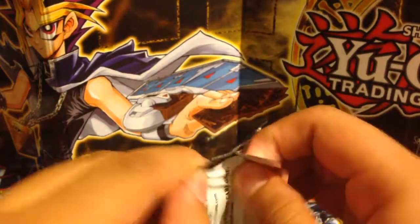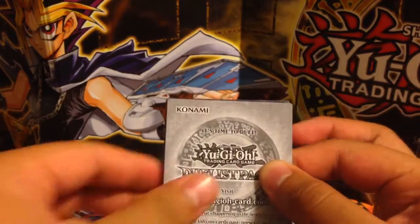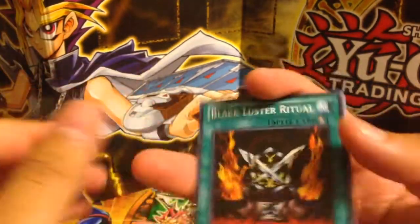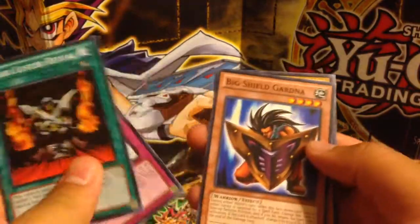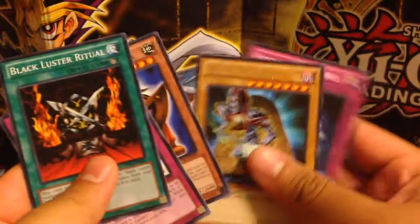Duelist Pack Yugi. Black Luster Ritual, Stronghold of the Moving Fortress, Big Shield Gardna, Dark Magician, and Light Force Sword.